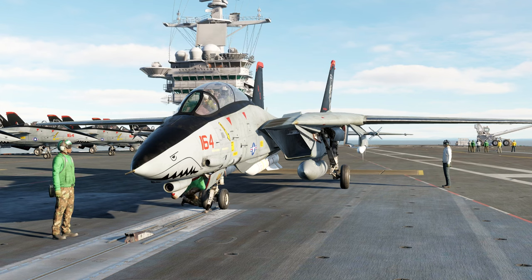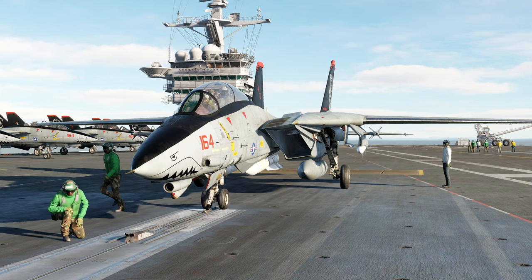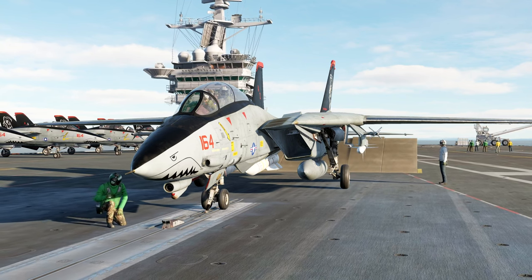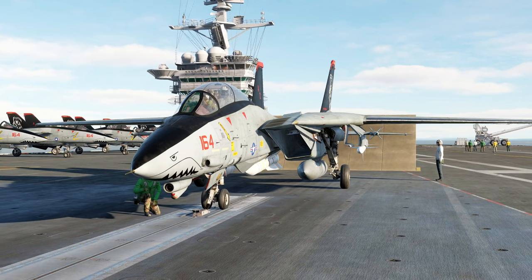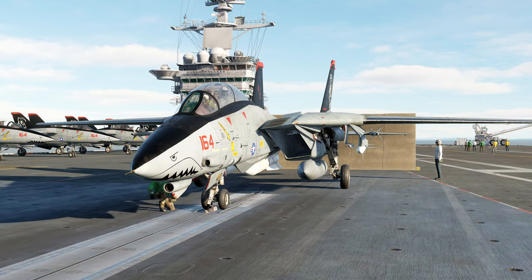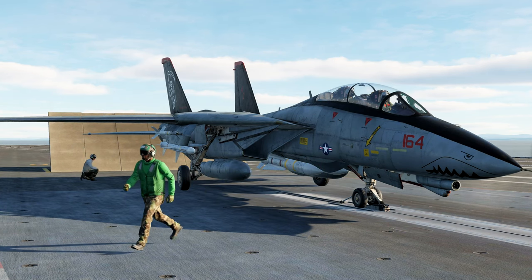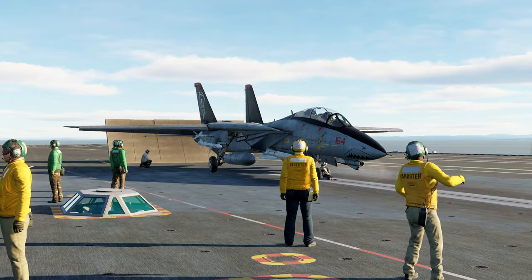The total aircraft limit available on the carrier is 72 aircraft. The CVN-71 Theodore Roosevelt, the CVN-73 George Washington, and the CVN-75 Harry S. Truman are all supercarrier modules. They have essentially the same capability as the Stennis. However, you can only use them if you buy the DLC.